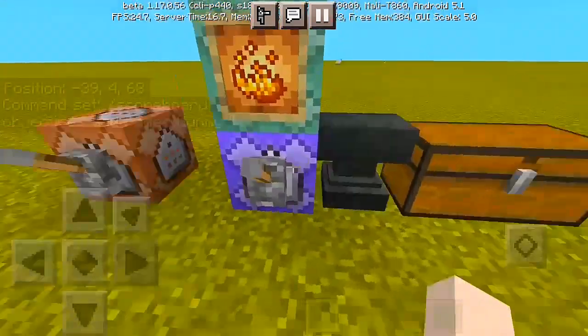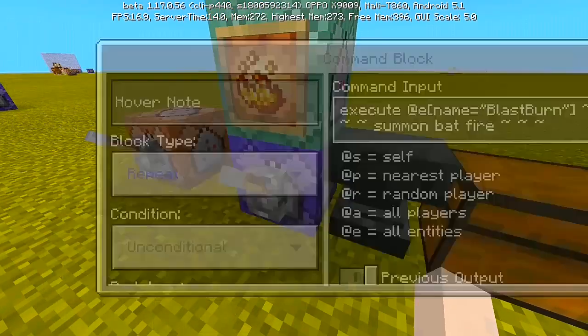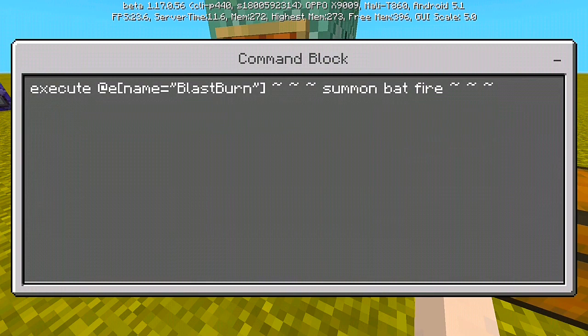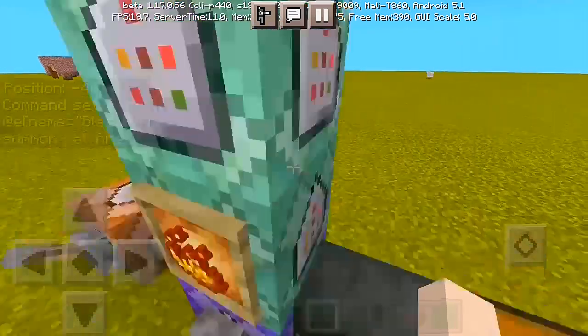We have here one command block and we put a lever to the side — sneak and put it to the side. For the first command, we have: execute @e[name=blast_burn] run particle minecraft:mob_flame_single. Put it to repeat, unconditional, and need redstone.